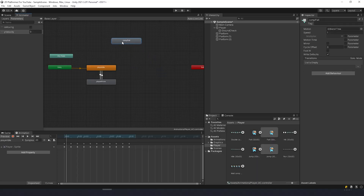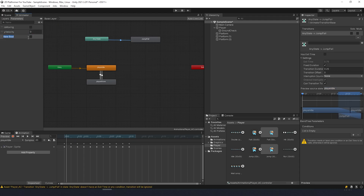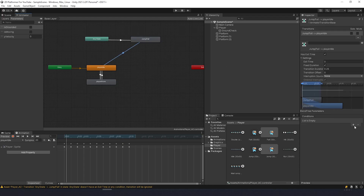First let's make a transition to jump fall from any state — right-click and choose make transition. We need a condition: move to jump fall if the player is not grounded. Hit the plus icon, choose boolean, name it is grounded, and move it up. Select the transition, add condition is grounded false, uncheck exit time, set transition duration to 0, and uncheck can transit to self. Now make the transition back to idle with condition is grounded true and the same duration and exit time values.